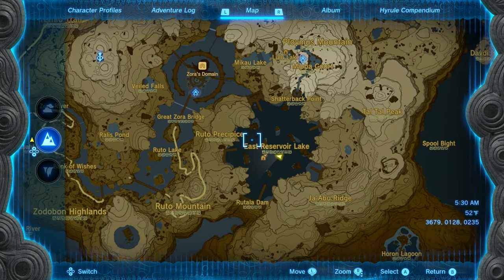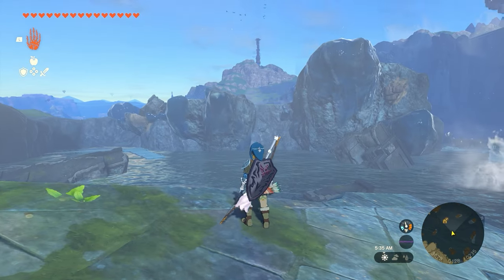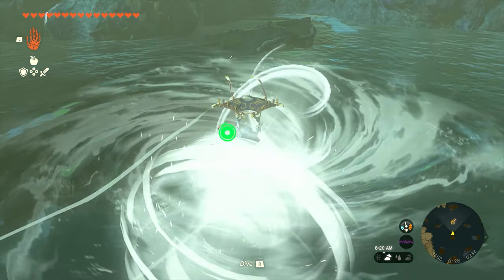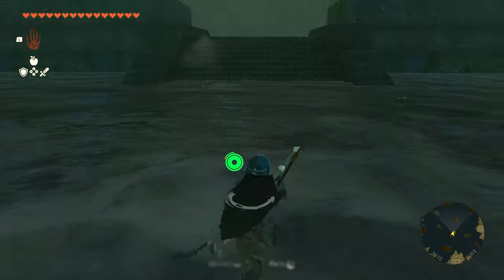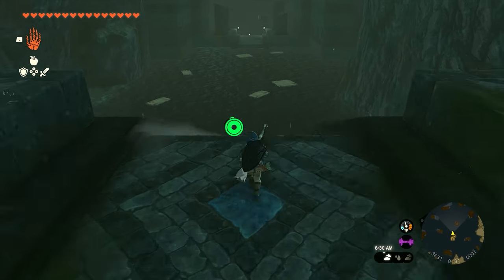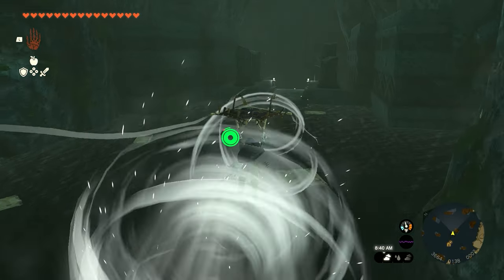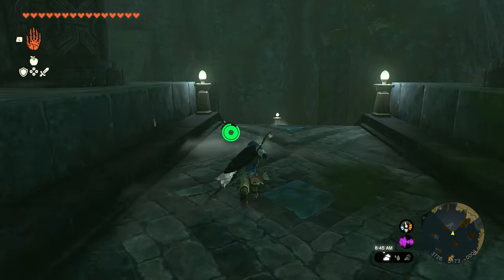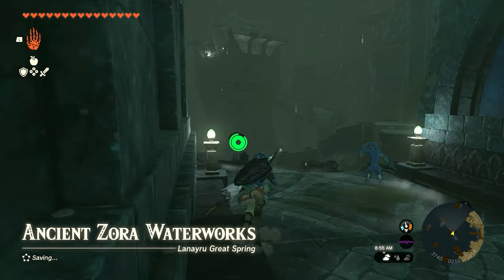After speaking with Yona, head southeast to the East Reservoir Lake. There'll be a massive whirlpool in the middle — you can't miss it. Jump inside; it doesn't matter where you land, you'll get pulled under. Once underwater, go up the staircase right in front of you and cross some more water. You can jump up on the ledge and fly most of the way across, or use the wooden platforms to regain stamina as you swim.